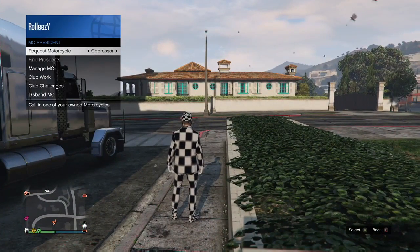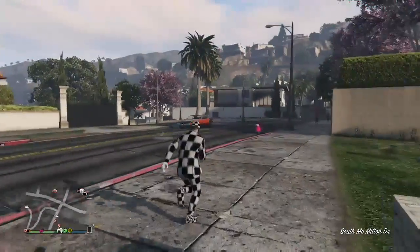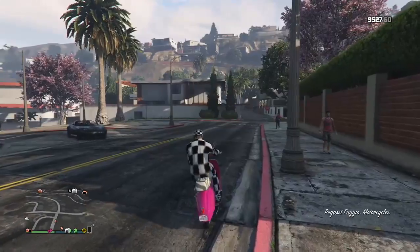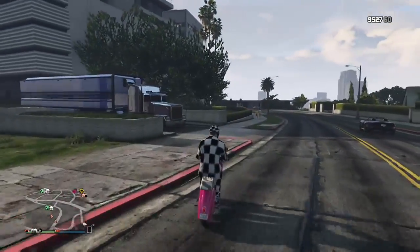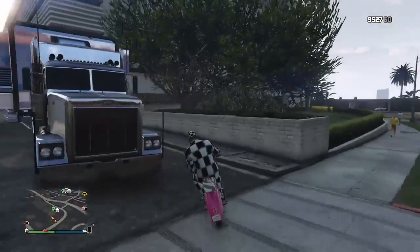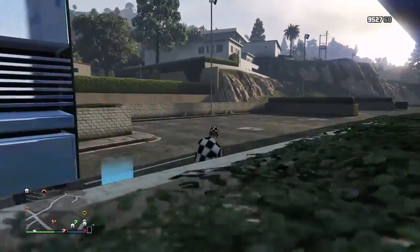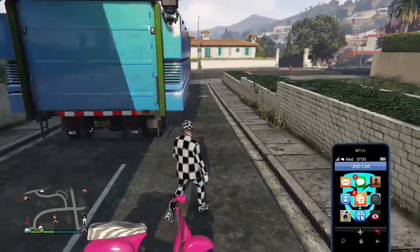Now that we've gotten the cars to spawn on top of each other, all my Faggios are in this garage. Do not have any Faggios in your MC clubhouse — it will not work. I ended up calling up one of my Faggios. I still have the two Sultan RSs inside the MOC stacked on top of each other — one is a dupe, one is the original. I called up this Faggio and parked it.